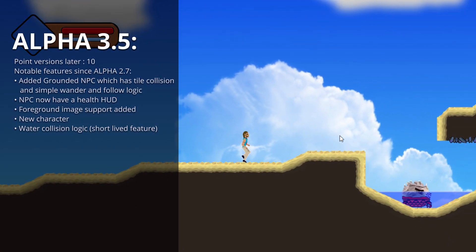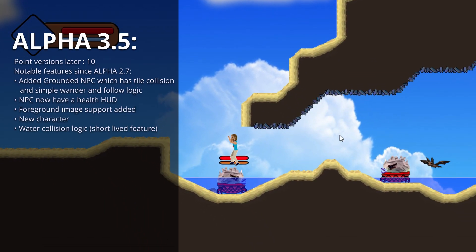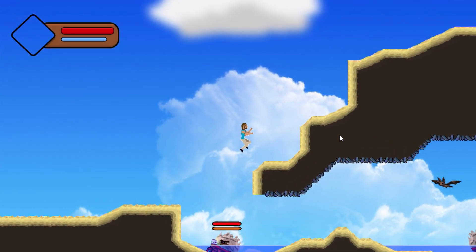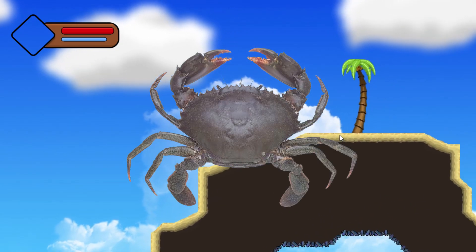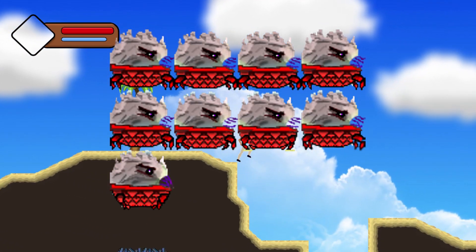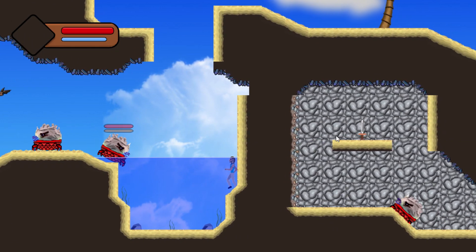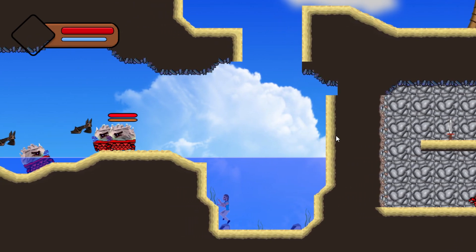That brings us to Alpha 3.5, which is the period where I developed the interest to learn to draw and animate. Pretty much everything you're looking at now was drawn by me, and I think it's pretty safe to say I had no clue how to draw. This was my attempt to draw a crab made out of rock, but instead turned out looking a lot more like a pile of cement in a colander. Drawing skills aside, this was the first grounded NPC that could actually move freely around the wall, unlike the stationary bat you've already seen.